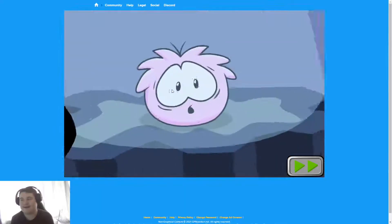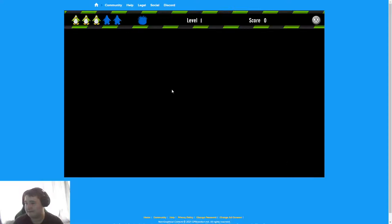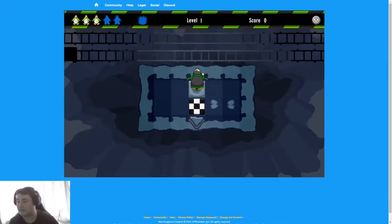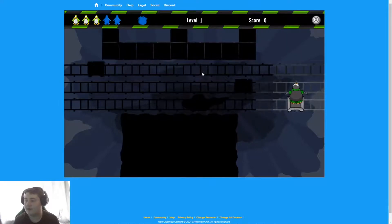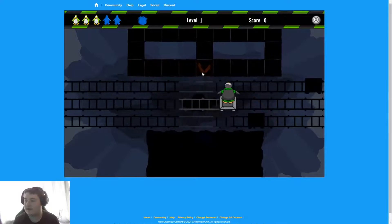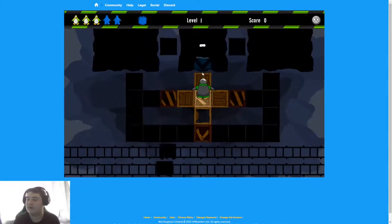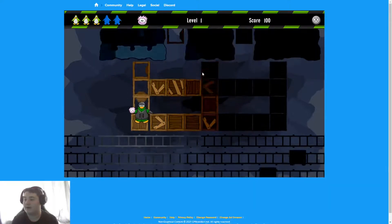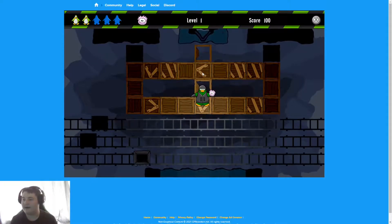Let's go play a bit more Club Penguin — I really love it, it's a good game. You have to use the W and FD keys to control. Here you can't go to any of these areas. Okay, those are the controls.